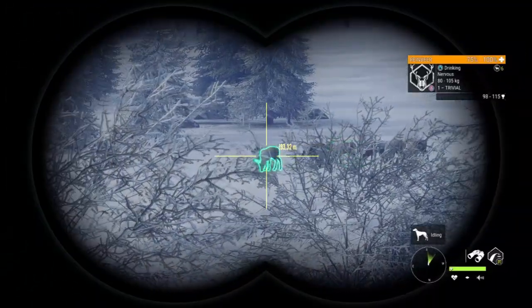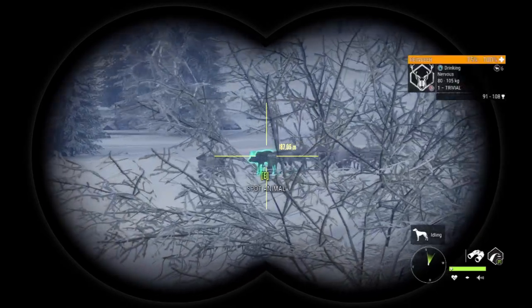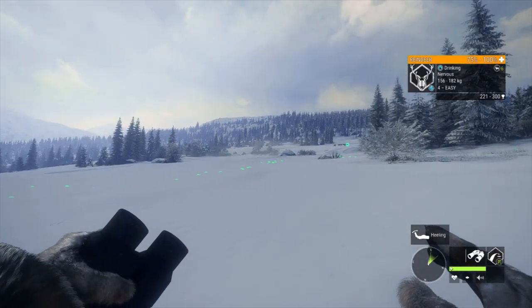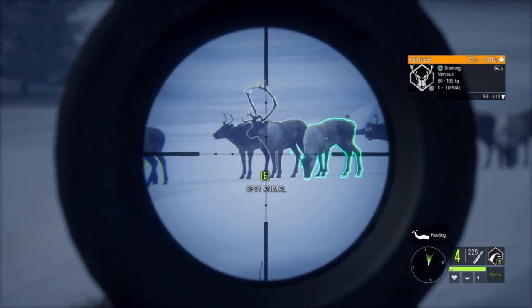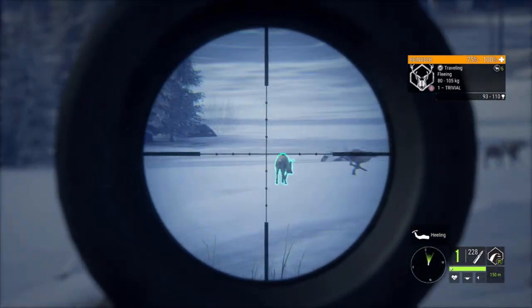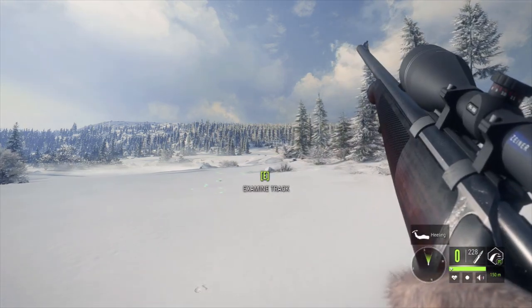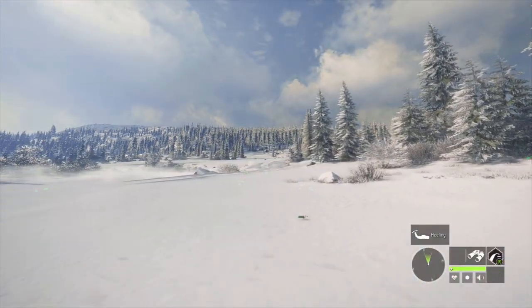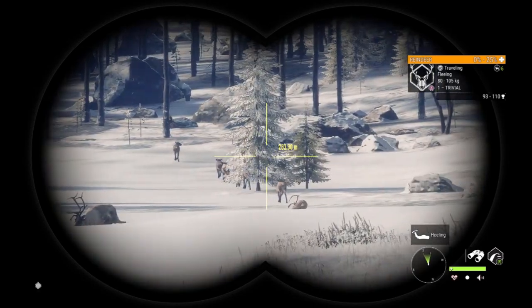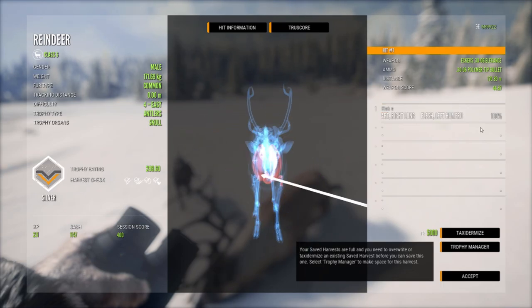It looks like that herd of reindeer actually decided to come back — those guys that were running from us earlier. They're back and they're all sitting in a line right there just drinking away, and little do they know I'm about to start blasting them and picking the family tree apart. We have a level 4 there and a level 4 there — let's go for this guy first. At least three hit, four hit now — one dropped 100% and I think I see the other one dead behind him. Two of the main ones that we wanted down are down. Our first one we hit in the double lungs and the heart at 170 meters.